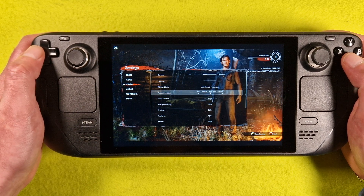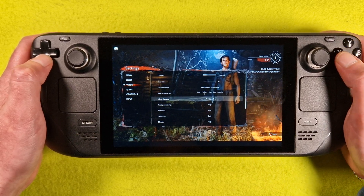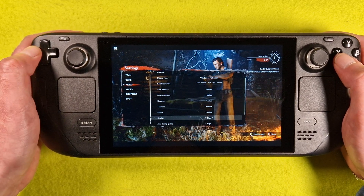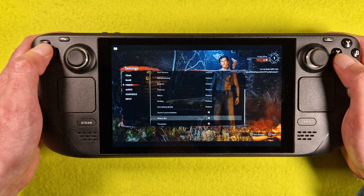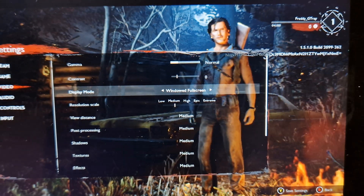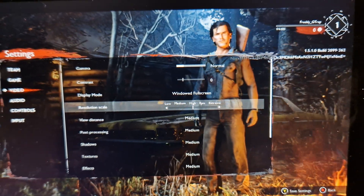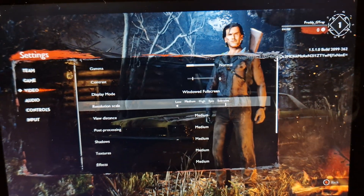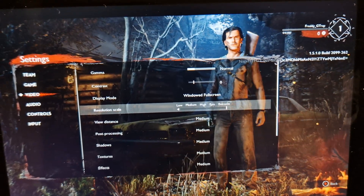Graphics — oh Epic, no no no. We go high... or we test on medium. Medium, medium, medium. So we have all medium. We have resolution scale extreme and all medium.